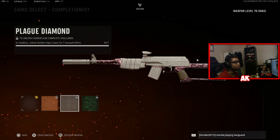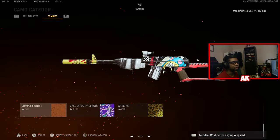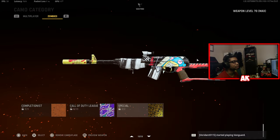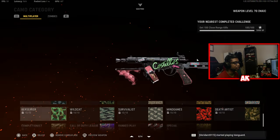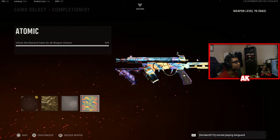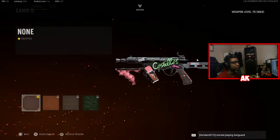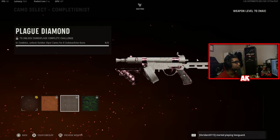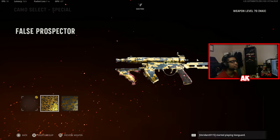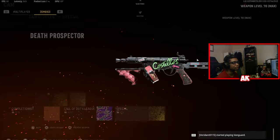It's a similar case for the golden viper, the plague diamond, and the dark ether camo. And for the special camos, false prospector and death prospector. Let's take a look at the second weapon, the Well Gun — similar case for the most part. Gold camo, diamond camo, and atomic camo pretty much cover the entire look of the weapon. We also have the golden viper, plague diamond, dark ether, and the seasonal camos — false prospector and death prospector.